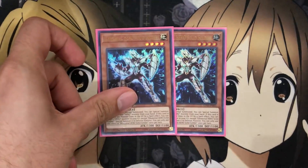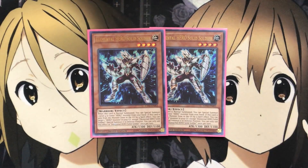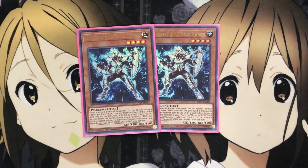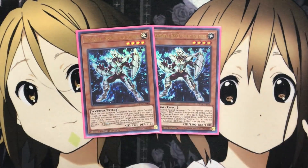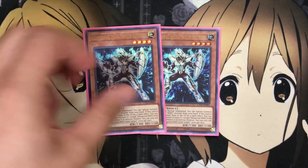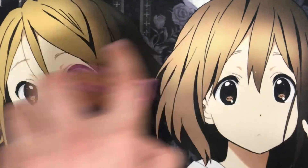I also have two Elemental Hero Solid Soldier in the deck. I might bump this up to three by either taking out a Prisma or a Bubble Man. When it's normal summoned, you can special summon one level four or lower hero monster from your hand. If this card is sent from the monster zone to the graveyard by a spell effect, you can target one hero monster in your graveyard except for Elemental Hero Solid Soldier and special summon it in defense. You can only use this effect once per turn. It really helps for those going for the link aspect of the deck, opening up your extra deck by going for a link two, then being able to summon back another one. If you have Miracle Fusion in hand, it helps additionally because you can use the card sent to the graveyard for the fusion summon and have the arrow spaces open up.